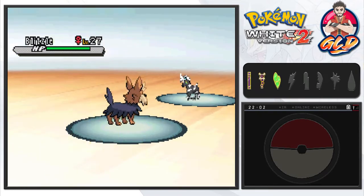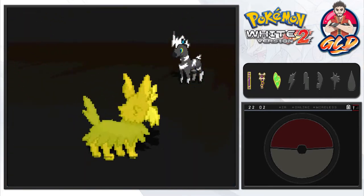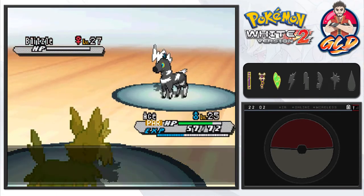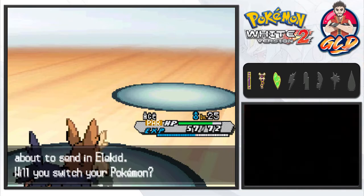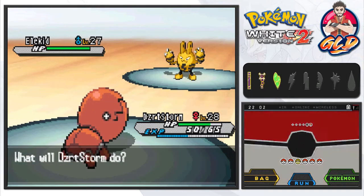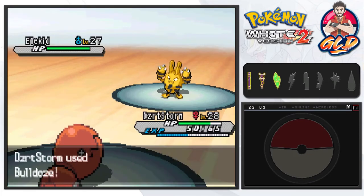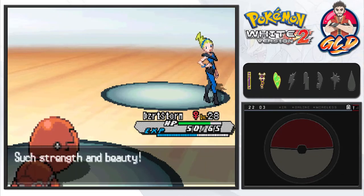Taking on Beauty — not sure how to pronounce her name — and she leads with Blitzle. Ace steps in and uses Return; hopefully my Pokemon loves me. Another Thunder Wave — frustrating as heck — but Return beats it down and Blitzle is defeated. A new Elekid comes out so let's switch to Desert Storm. Already prepared for this — Bulldoze will do the job. Elekid uses Light Screen to protect from special attacks, but that doesn't matter much here. Desert Storm wins and we are worthy to face Elesa.